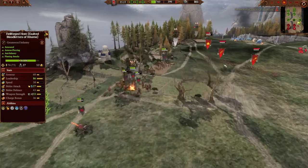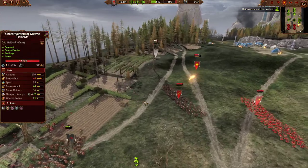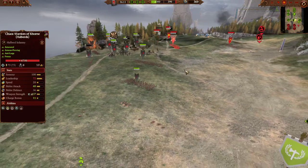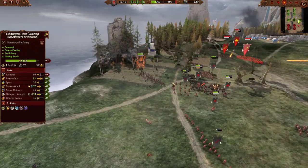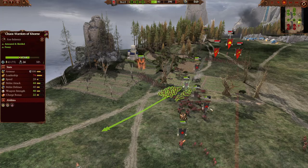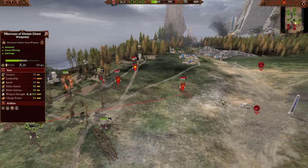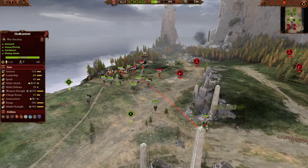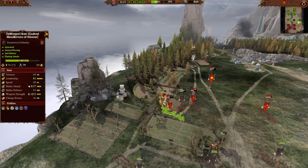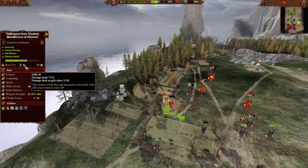Your Hellforge Host already has their special ability popped — you don't have to worry too much about the Skull Cannon, especially if you spread out a little bit. The Skull Cannon is just not that accurate. If you have the Skull Cannon shooting into these big blobs, you're not paying as much attention to these Minotaurs — yeah, they're dangerous. The Hellforge Host is the most dangerous part here, and with one ability popped and the other not, they just chop through — we get to see that crazy kill counter going up.